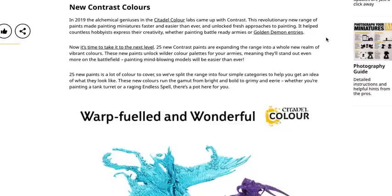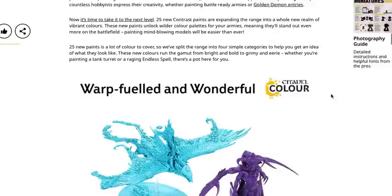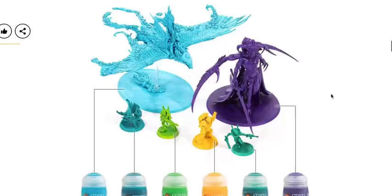Now it's time to take it to the next level — 25 new contrast paints are expanding the range into a whole new realm of vibrant colors. These new paints unlock wilder color palettes for your armies, meaning they'll stand out even more on the battlefield. Painting mind-blowing models will be easier than ever. 25 new paints is a lot of color to cover, so they split the range into four simple categories. These new colors run the gamut — from bright and bold to grimy and eerie.